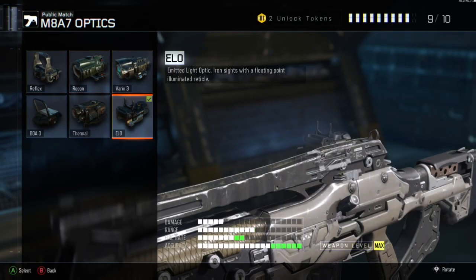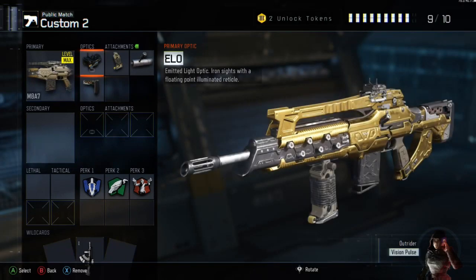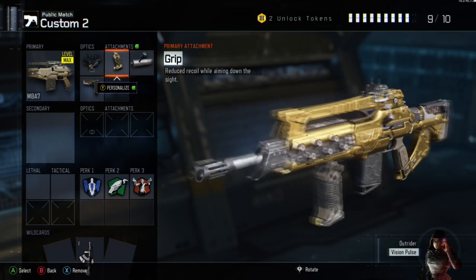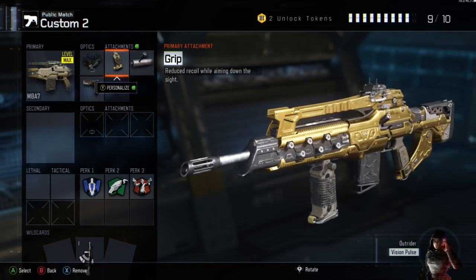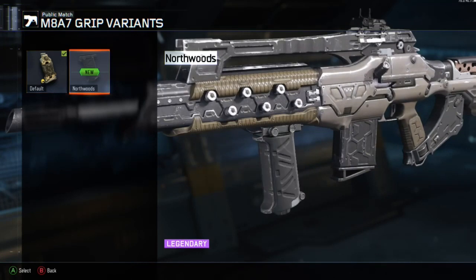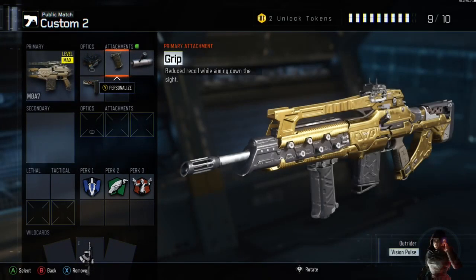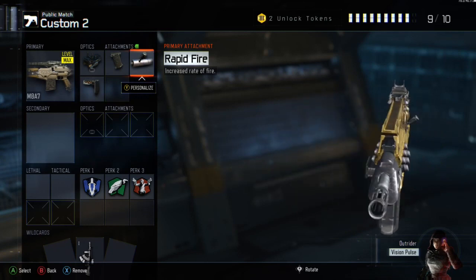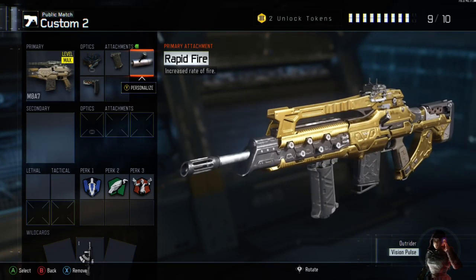So the first thing I put on my M8A7 is an ELO sight. I like the ELO sight or the reflex sight, but I usually use the ELO sight because it's just better aiming. The next attachment I put on was grip. I need grip — I cannot go without grip. Grip reduces your recoil on your weapon, so I always need grip.